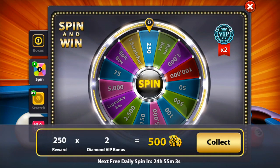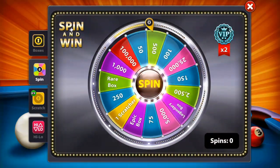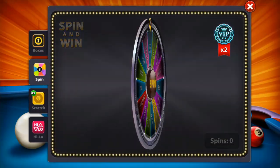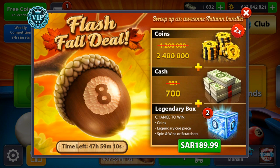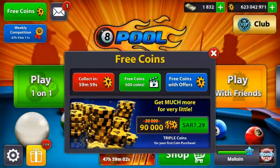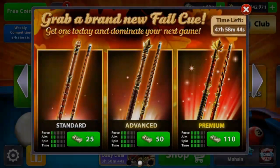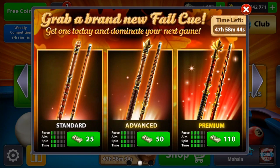Hello guys, welcome back to another eight ball pool video. Today we have a special video lined up — we are going to be buying the four cues. I saw the offer on the computer so I decided to log in. It is Friday and fortunately we got the offer. We're gonna take our free coins. The reason I'm buying all the cues is because I like to get a good collection, but unfortunately I will not use all the cues because the standard and the advanced cue are not that powerful.